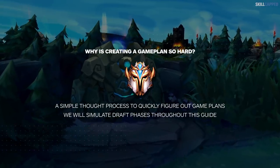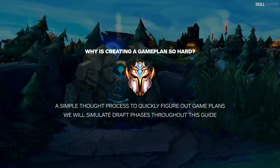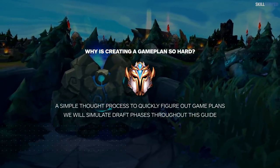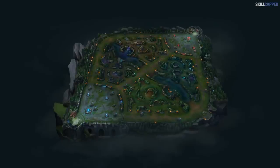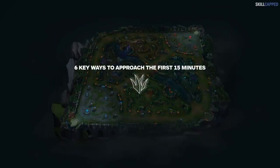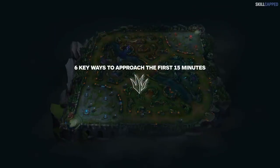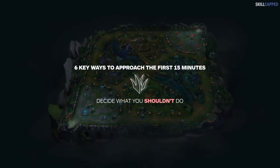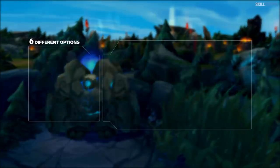We'll both teach you this thought process and simulate drafts during this guide so you can test how you fare in creating a winning game plan. To do this, we're going to break this guide down into three different lobbies with three different junglers. In each lobby, you'll be shown six key ways to approach the first 15 minutes of the game as a jungler, and then asked to decide what you shouldn't do.